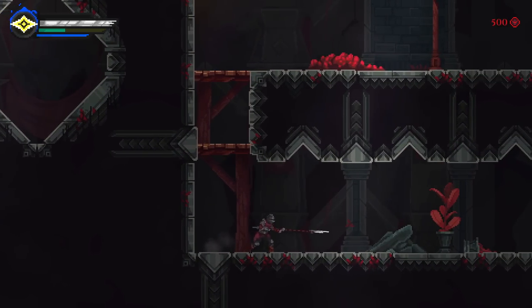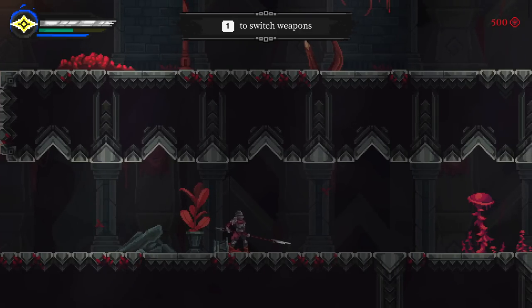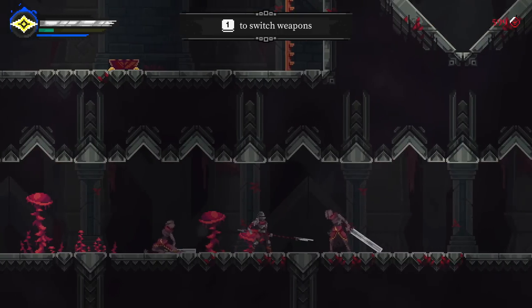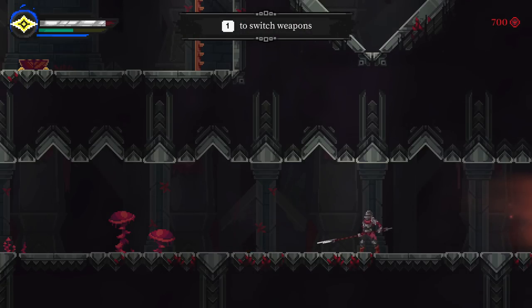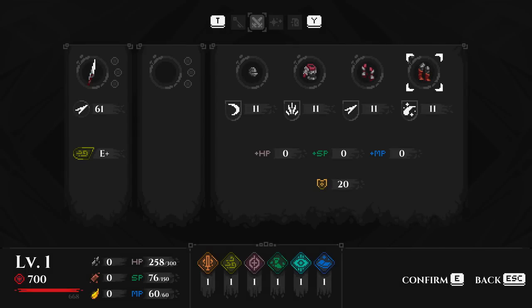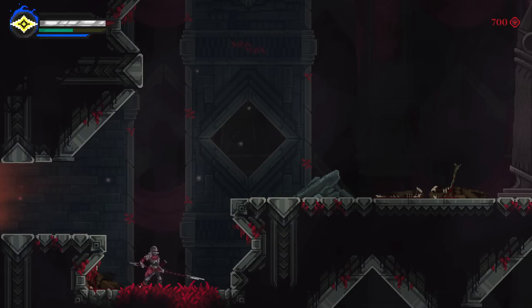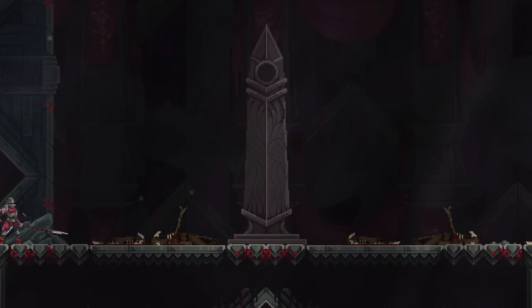We've got a different set of attacks here - two light stabs and then a long thrust to play around with. The attacks all feel very, very nice in this game. They feel like they've got weight and impact. However, I've got a serious windup that I have to play around with. One swaps your weapon. We've got loot up here - we've got a spear. Hello, bad guys - would you like to fight me? I would like to participate in honorable knightly combat with you.